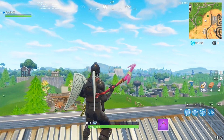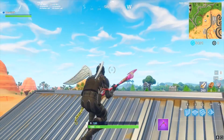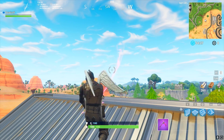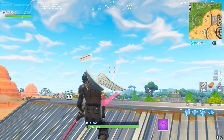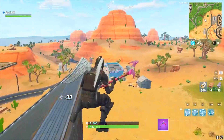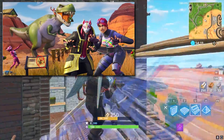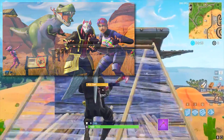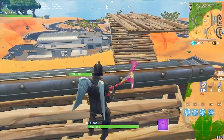I know for sure that this will be the Week 5 Drift road trip battle star secret location, because of the Week 5 secret loading screen — which I'll show right now on screen. In the lower right, you guys can see I circled it in red — you can see the battle star right there. It's kind of to the right of Retail Row, sort of east of it. Super easy to find because I marked it on the map.